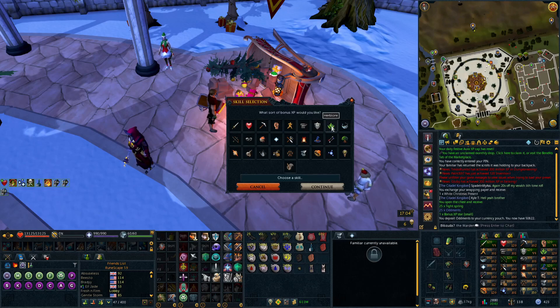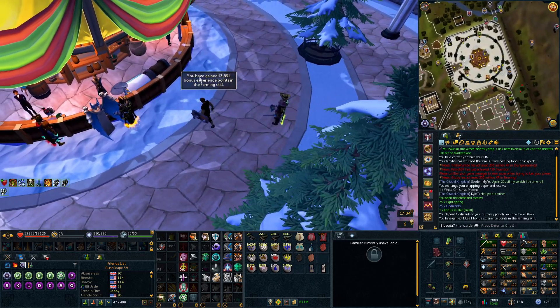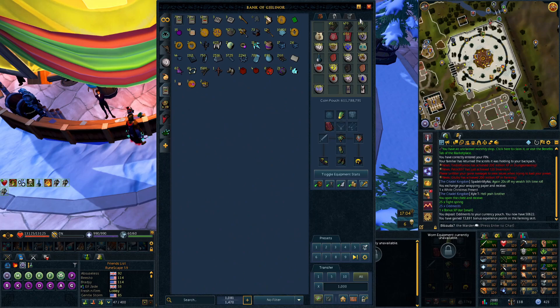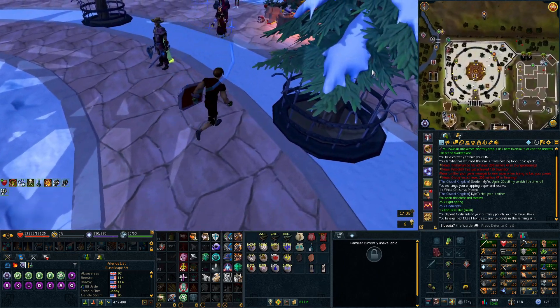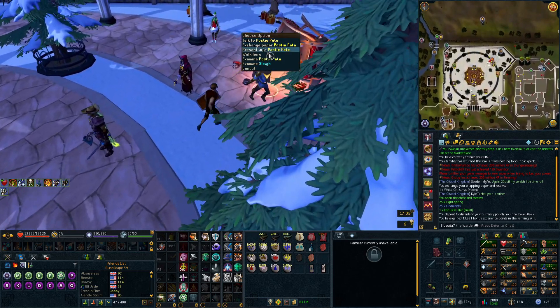When I opened one on my Iron Man, I got 25 or 50 oddments and some useless food. You can do this on Iron Man and I'm pretty sure you can get the Santa hat on Iron Man, though I don't know for sure. Basically that is the whole event.